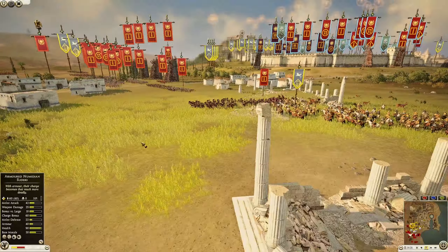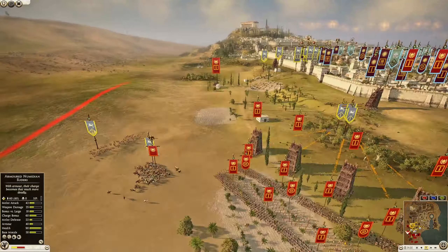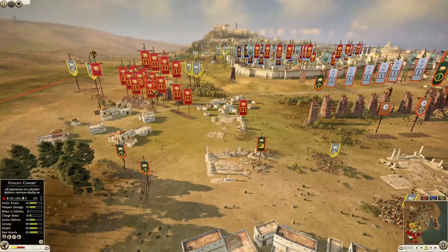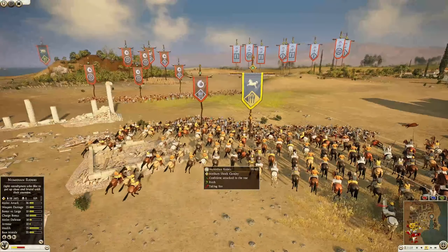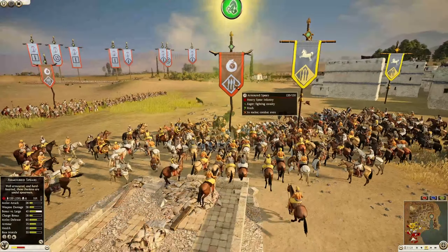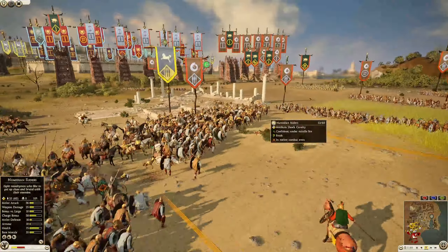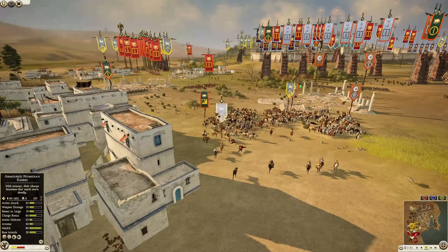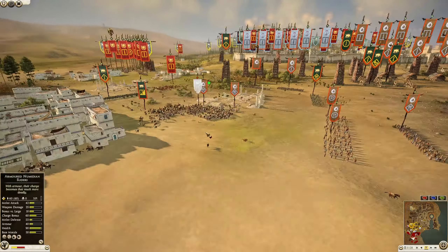We have some Numidian riders moving in, and the noble horse from Arverni peeling out of the woods. The legatus general is under a little duress — just noticed they're only using large size units: 120 infantry, 90 archers, 60 cavalry, except legatus generals at 30. The armored spears are going to block those Numidian riders up rather easily — well done with the cavalry counter tactics.